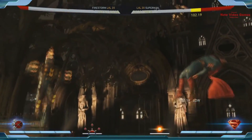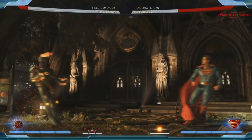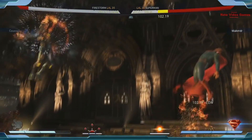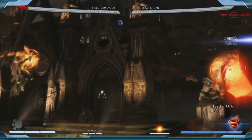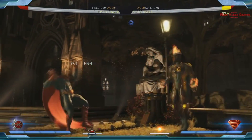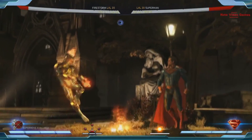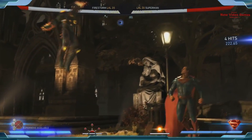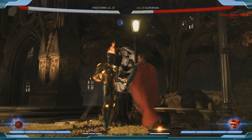The meter burn Air Ground Spark does a double hit, a big chunk of damage, and keeps them up there. When you combine this with his air torpedo and good jump attacks, you can control the air if you have this equipment. That is Firestorm — that's fire.